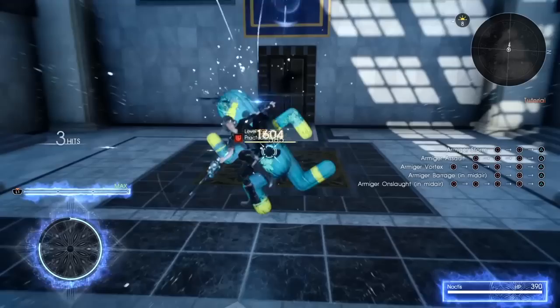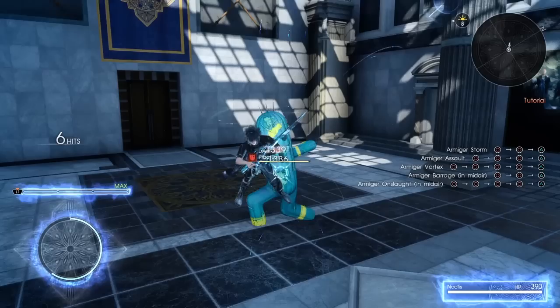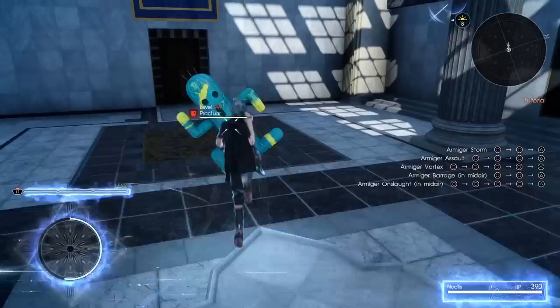The aerial combo also consists of 4 attacks and it's actually very similar to the ground combo. First you do a double slash, then another double slash, the third attack is a stab and spin, and finally the combo ender is a horizontal slash. He also has aerial dodges that you can use by pushing the left analog stick in a direction. These are a bit weird though — they don't exactly work how you'd expect all the time. Just know that it's not exactly like air step.